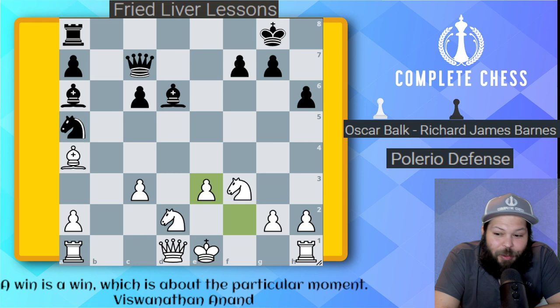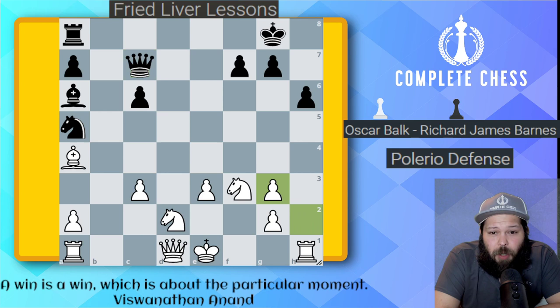F takes on e3, and here is checkmate in two: bishop to g3, check. H takes on g3, and queen takes g3 for checkmate. This is why they call it the crisscross checkmate — the queen is over here taking up the dark squares, and the bishop went over here to take up the light squares. Hope you enjoyed this. Please don't forget to like and subscribe. We'll see you in the next video.